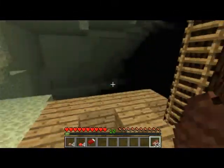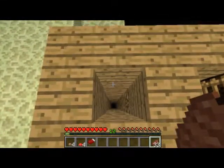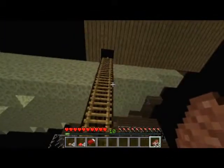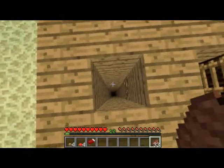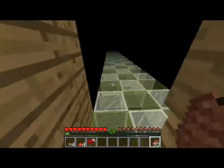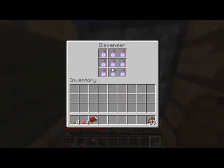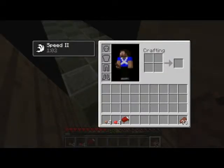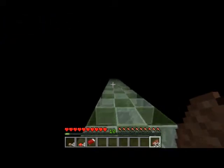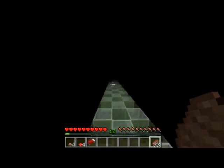Okay so my next one is another enderman farm, which ironically was also built by Etho — this was the second one Etho built. Basically you just drop down here. Originally that one was high up; this one is better because it's low down, and therefore the game has less spaces to check. Anyway you fall down, a Potion of Speed II is given to you and you run. The reason this is glass is because endermen don't spawn in it. I was going to change it out with a track or something, but I quite like it the way it is.